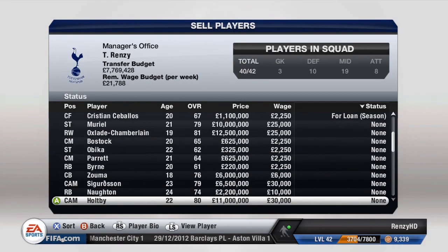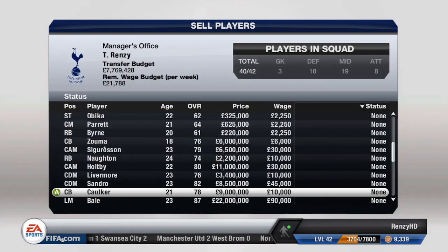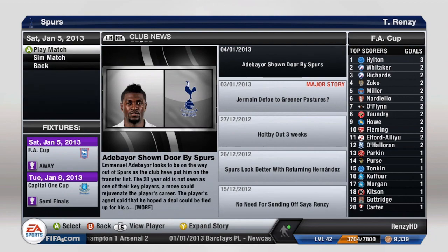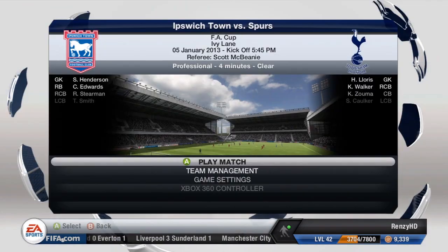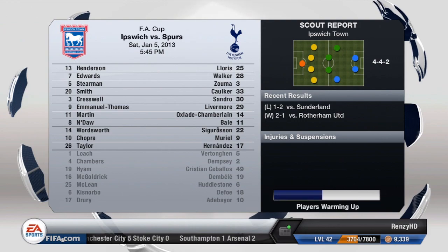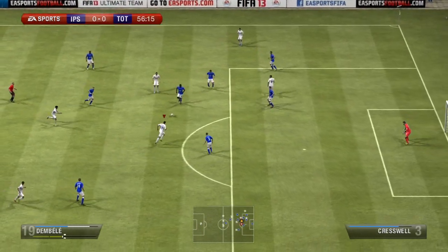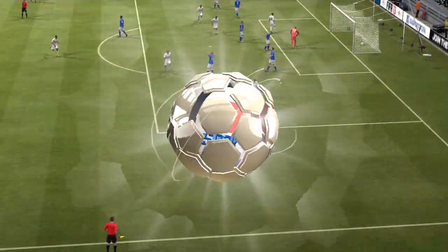I need to sell some players because I've only got seven million and 21,000. I'm going to sell Defoe and a couple of others before bringing anyone in. Hopefully we can scout one player, loan him out next season, and then he comes back for us to play. I'd probably prefer a defender or someone like that over a striker — since I've already got two strikers — maybe even a goalkeeper. Either way, I'll get his overall up and either sell him or play him.